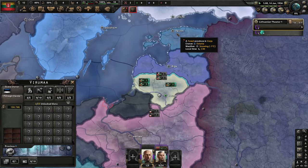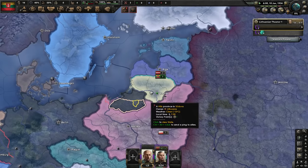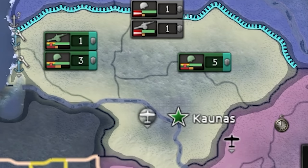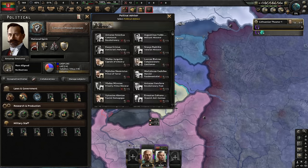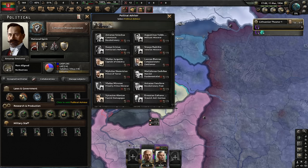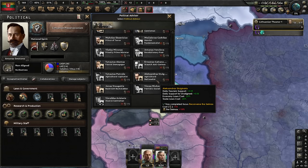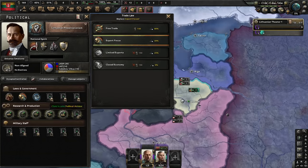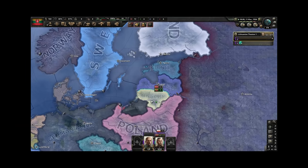Now to get our first achievement we'll need to occupy the capitals of Estonia, Latvia, Poland, and Germany. Three of those are easy; one is a bit of a challenge, but certainly no problem for mighty Lithuania. I'm not going to use political power just yet until we've done Lithuanian preservationism — that opens up good advisers and reduces the cost for changing laws. I like to pick up the agricultural nationalist first and use him to get a cheap civilian economy, up to partial mobilization, then free trade.